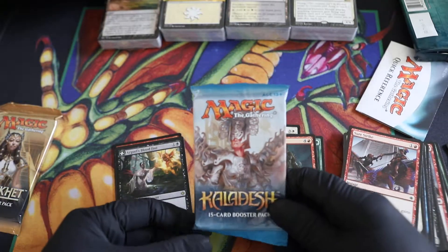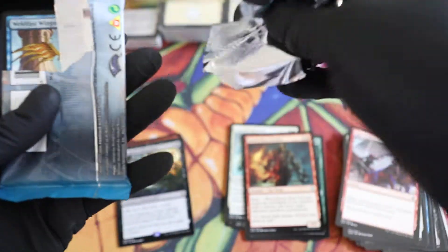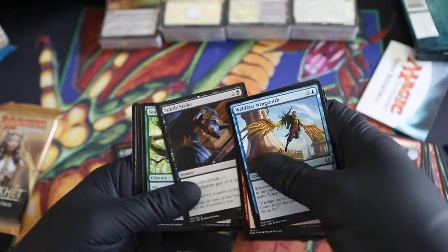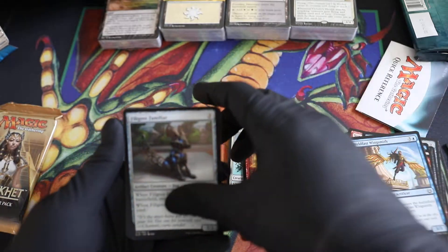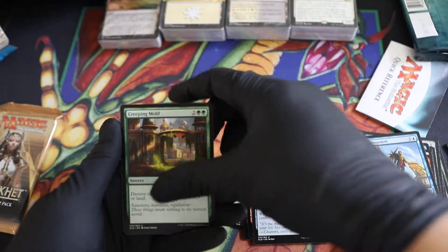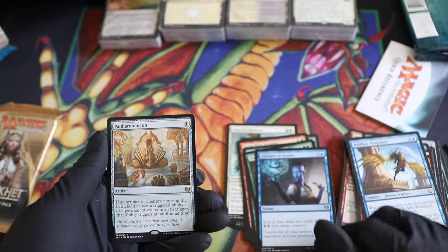Okay, first pack of Kaladesh! We've got Tezzeret's Filigree Familiar, Creeping Mold — wow, that's an old-school reprint, I remember when this first came out, pretty powerful but four mana. Glimmer of Genius, and the rare is Panharmonicon!